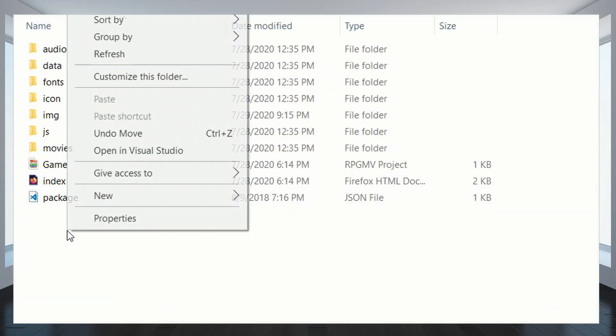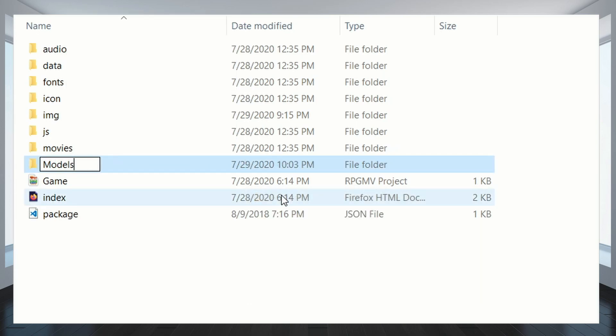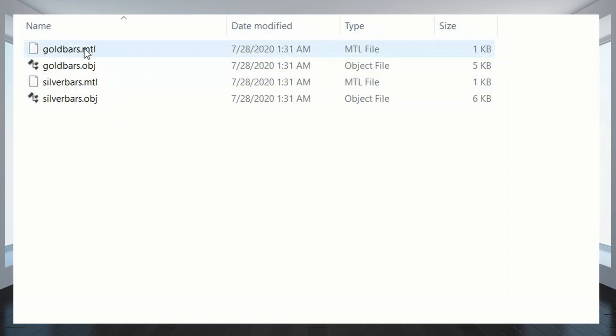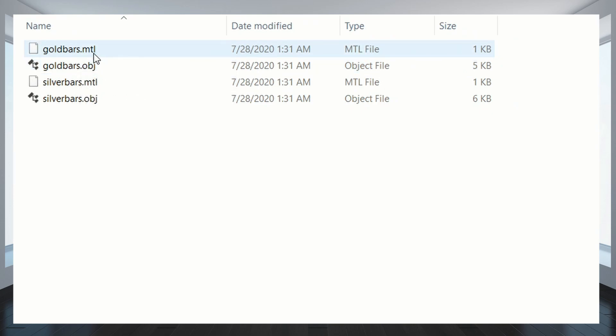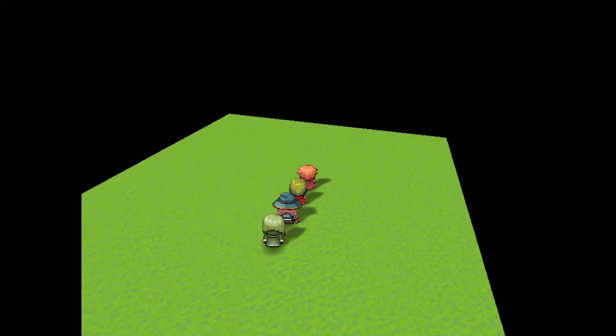Once you've done that, go back to your game's main folder and create a new folder called Models, with a capital M. This will allow you to place 3D models you create into your game. However, do note that all models need a .mtl and .obj variation, otherwise they won't work in-game. Once all of this is done, just restart RPG Maker MV, start a new playtest, and boom — things should be in 3D.